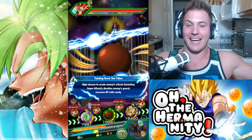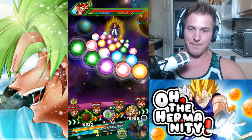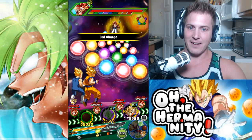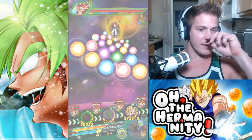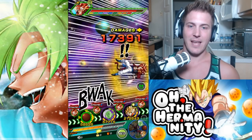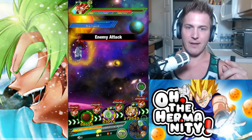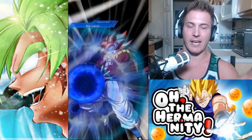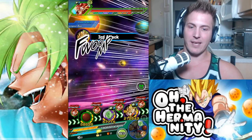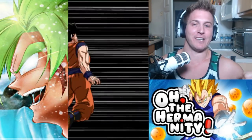I'm going to get zero super attacks off right now — just take the damage. We want the damage. Now Zamasu should get super attacked. If Vegito gets super attacked, we're going to tank it. We're still below 50%. I just hope it's been six rotations. Yes! It has been six rotations. Here we go — the Vegito transformation!